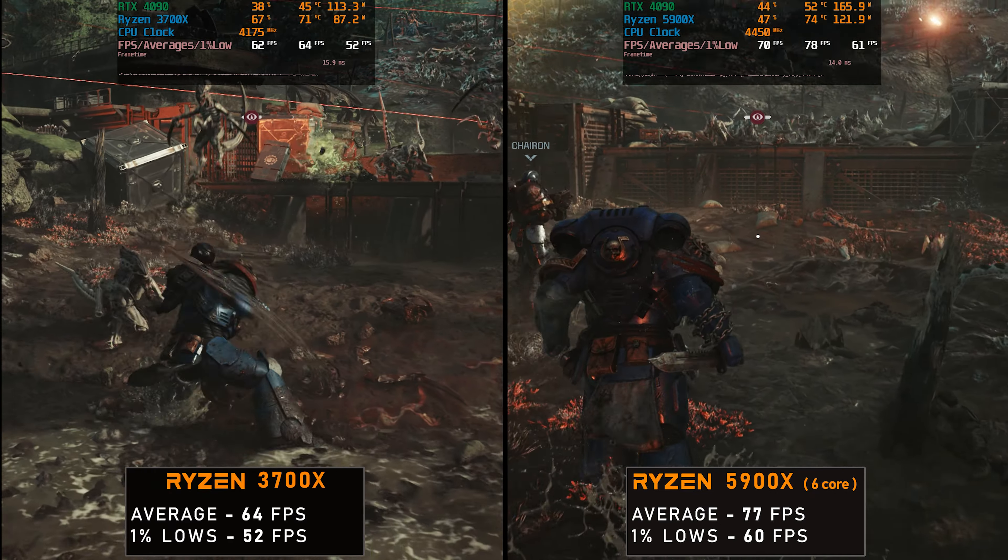Moving to the exploration area, here we're getting overall higher FPS. But again, if you compare the 12 core 5900X versus the 6 core 5900X, not a huge difference, although the 6 core variant is a little faster: 86 average FPS on the 12 core versus 92 FPS on the 6 core. 71 FPS 1% lows on the 12 core versus 75 FPS on the 6 core. So again, I'm going to use the 6 core variant as representative of the Ryzen 5000 and let's compare it to the Ryzen 3700X.